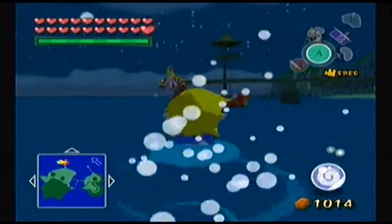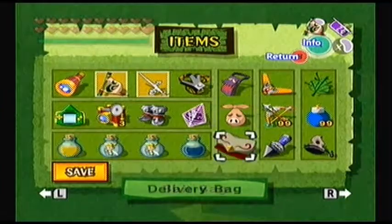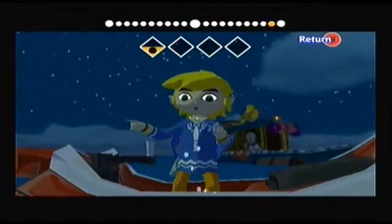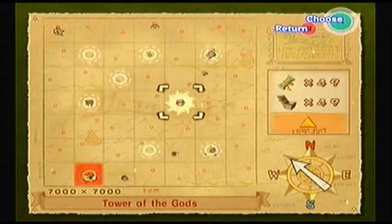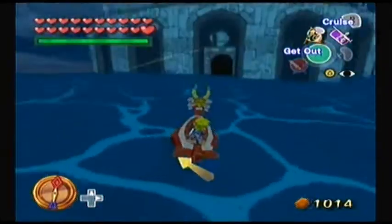Okay guys, so that's it — that's all I wanted to do. We got every single heart piece in the game, every single bottle, every single item in the entire game. And I think I've covered almost every single side quest. Anything I haven't covered is like an easter egg or something very small that didn't give us a big prize. I'm pretty happy with the progress I've made. And now it is finally time to go to the Tower of the Gods and go revisit Princess Zelda. And then we can actually finish up this game — it's been a while since I started playing this. Let's go.